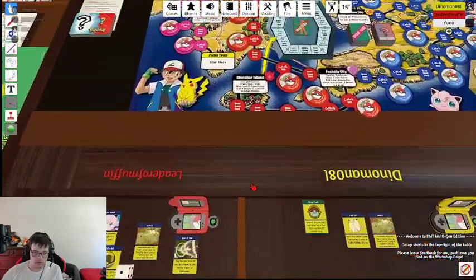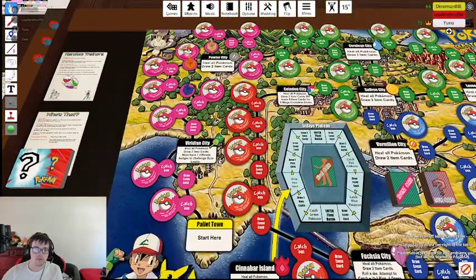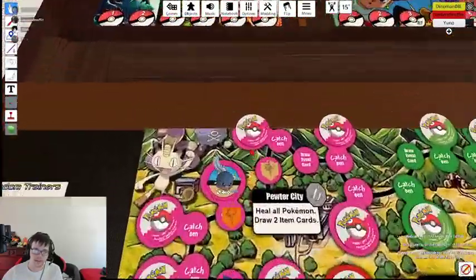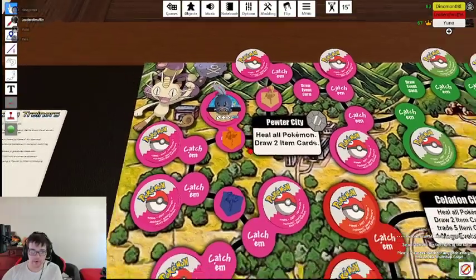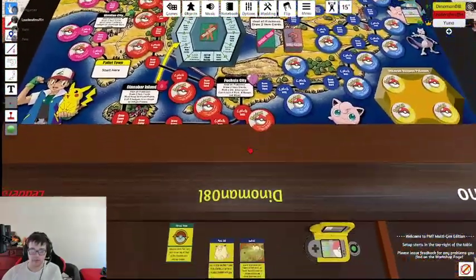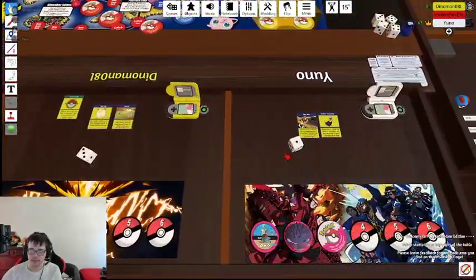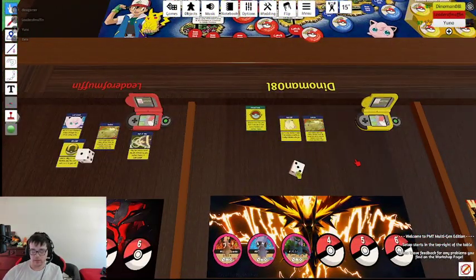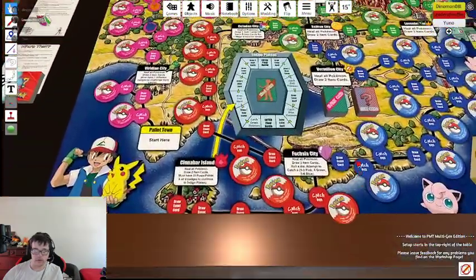Roll. Two. Poliwag. Oh, oh! You're looking a little watery over there, dude. You're getting ready for Brock, huh? One. You do not get him. You have Squirtle though, dude. You're done. Go, Dino.